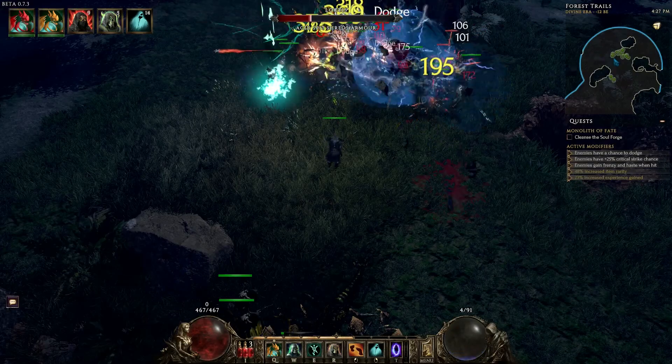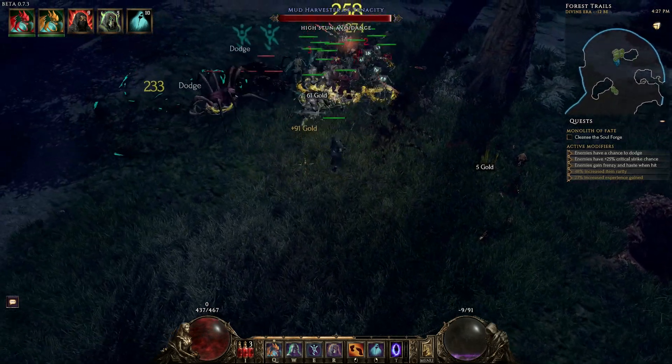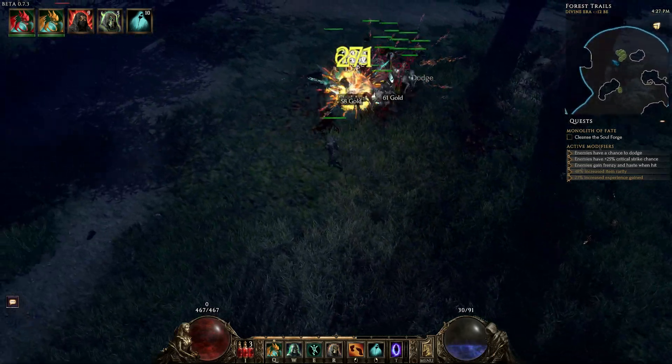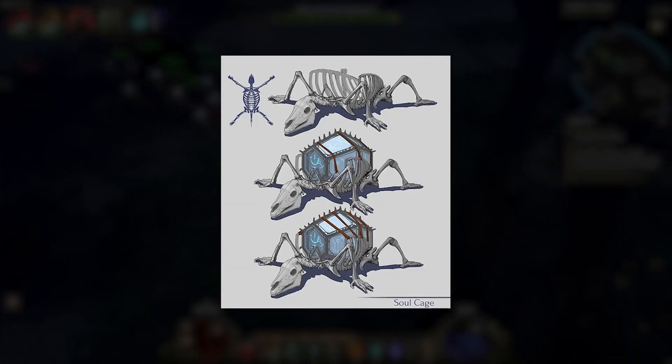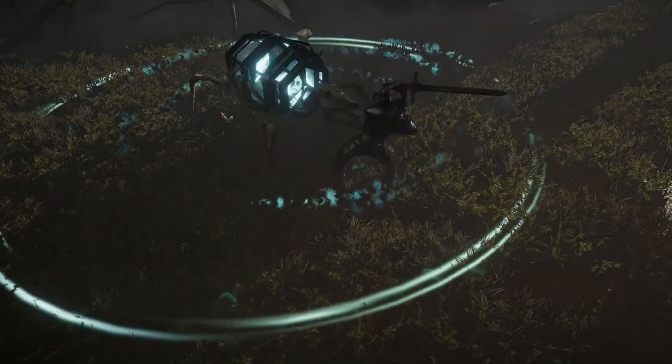Trying to end on a high note — Last Epoch started teasing a bunch of new features for patch 0.7.4. There's no release date yet, but we already have a pretty good idea of what's in that patch. For example, a rework of the soul cages, which get a very nice graphical overhaul.